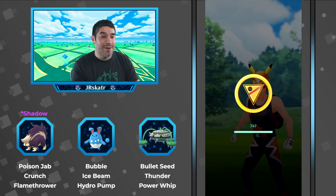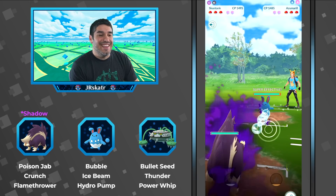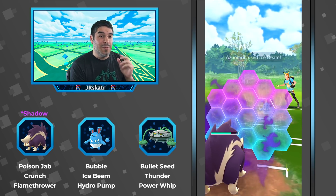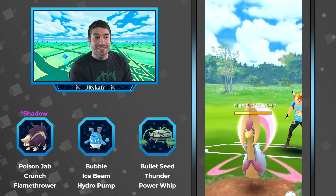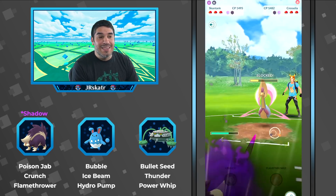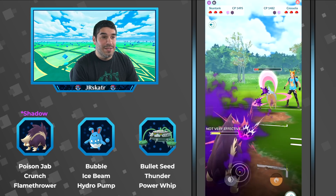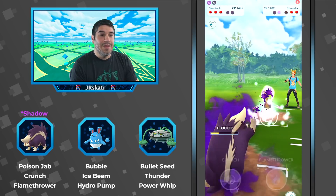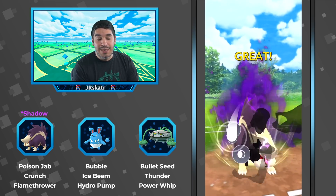Into the fourth match — notice he doesn't throw the charge move yet because he wants the opponent to think he has Sludge Bomb. The opponent's Azumarill runs away, which is the dream scenario because this Skuntank doesn't actually have Sludge Bomb, so it was smart play. He doesn't have to reveal his second move yet and can just go straight Crunch — a really good matchup. Grass Knot is resisted due to the poison typing, so he overcharges a bit and the opponent has to burn a shield.